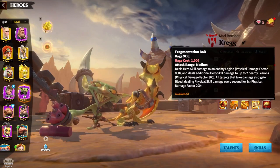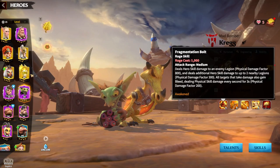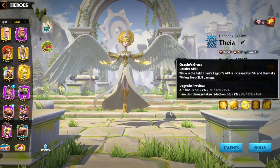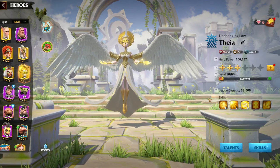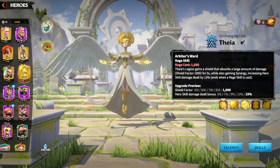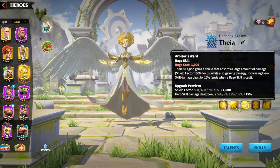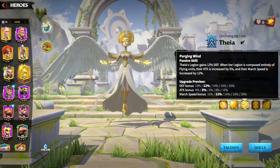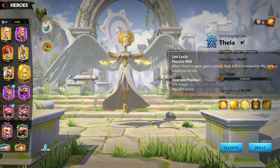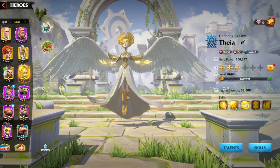Regarding hero pairs where Kreg can be useful, there are two main options. One is of course Thea, simply because Thea is also a flyer and gives a skill damage bonus of 15%, which is higher than Kreg's 10%. Thea also provides defense bonus and attack bonus, so Thea helps Kreg stay alive and remain mobile while Kreg deals a lot of damage.